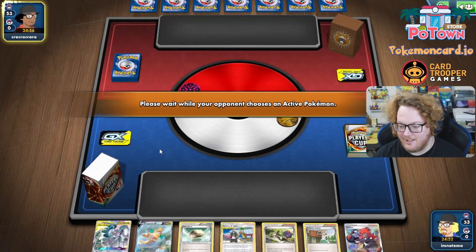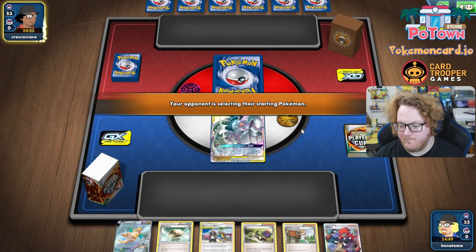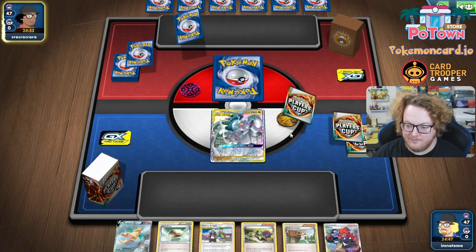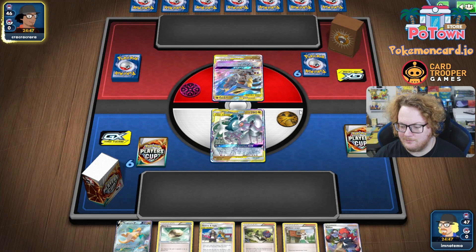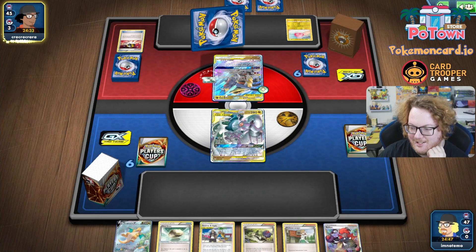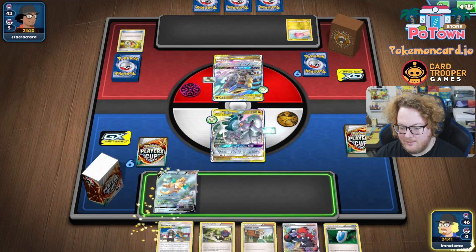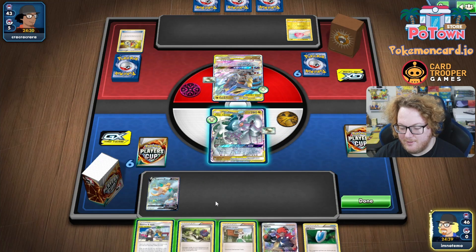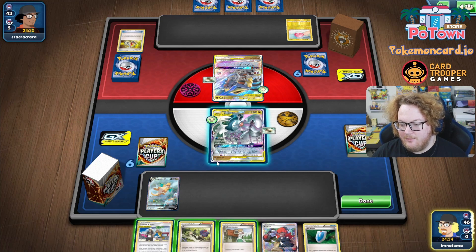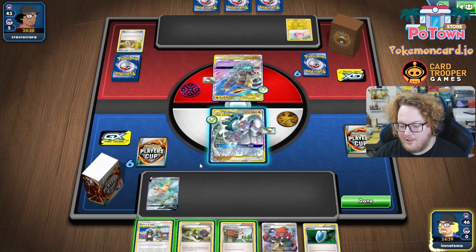Choose to go second again. This deck is not fair — that's for darn tootin'. 270? No problem. Imagine we topdeck a Lightning Energy, we just get the knockout. They might retreat into the Voltorb just to save their Tina. That's not a Lightning Energy, so we're going to have to do some work potentially.